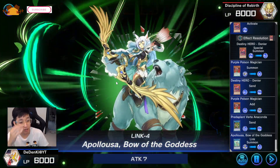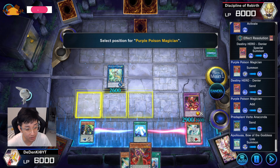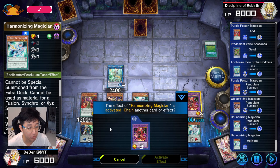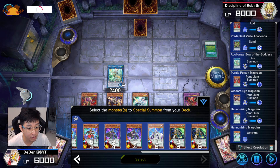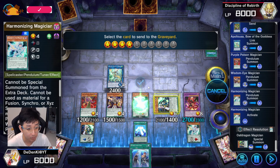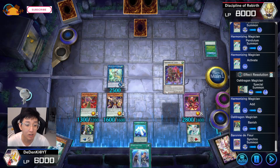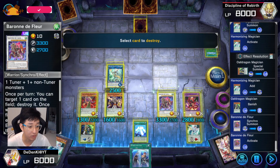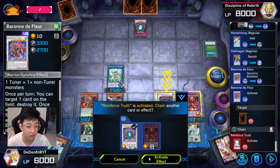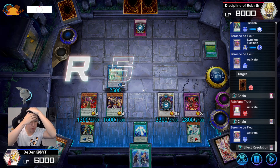Then I'll Pendulum Summon out everything I can. This card will bring in one monster. It doesn't really matter which — I'll bring in this one so I can go into Baron de Fleur. It's either you go into Baron de Fleur or Savage Shogun. In this case I go Baron de Fleur because I want to destroy that set card. His Special Summon something, but you'll just negate it. And that's how you usually OTK with Pendulum Magician.